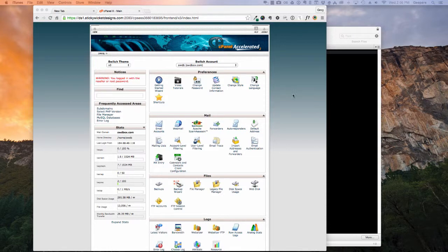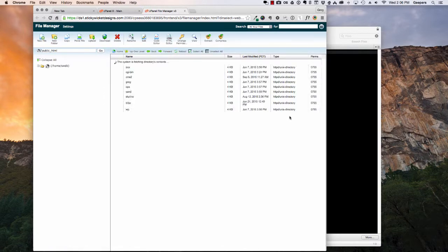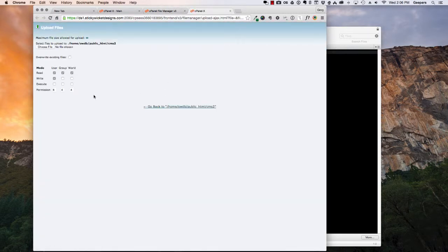Greg here. I'm just going to do a quick update on CMS 2.0.1 from 2.0. We're going to go through the process — doing the physical upload first. I just have a test site where I'm doing this. It's recommended that it go in binary, so I'm just going ahead with this process.